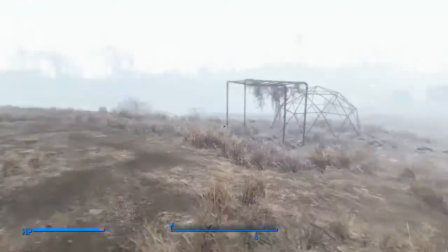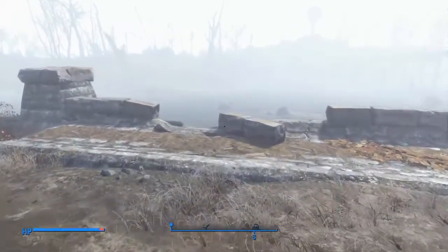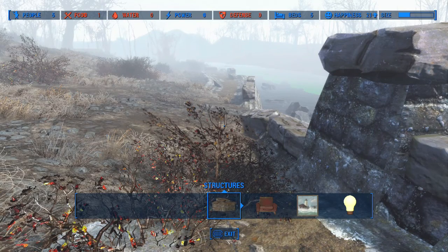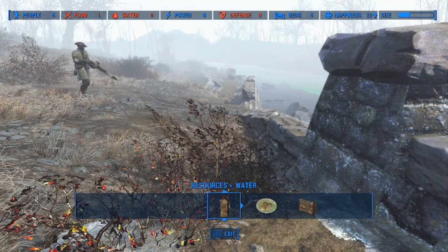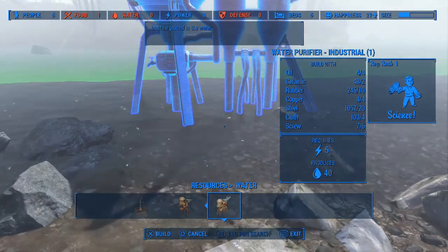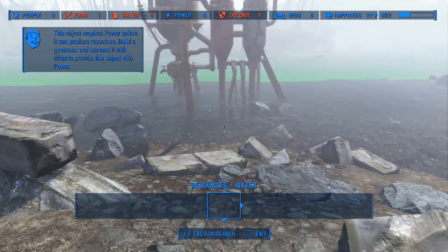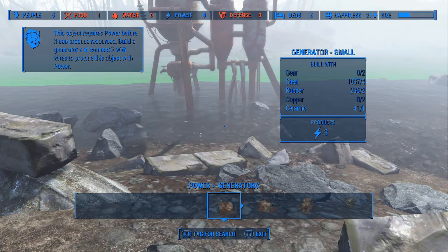Alright, so now that we have a science perk level 1, I think it's time that we look into getting water established in the settlement. I had previously taken the science level 1 perk because it's required in order to be able to build this water purify industrial 1. So with that perk, I am going to build this one here, and then since that requires power, I'm going to go into here and see about the generators.